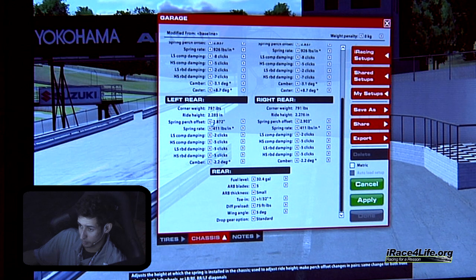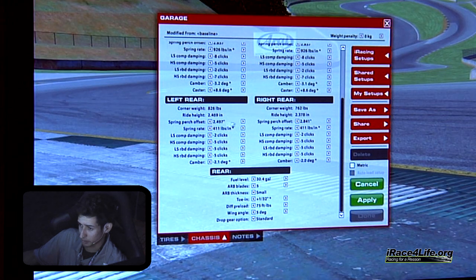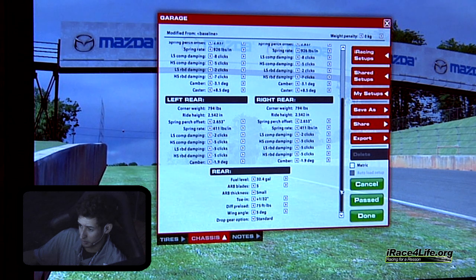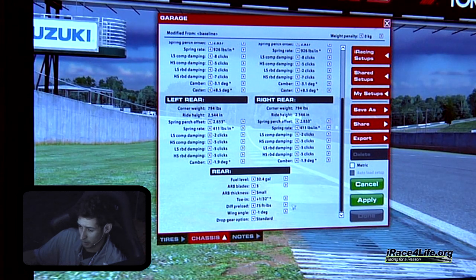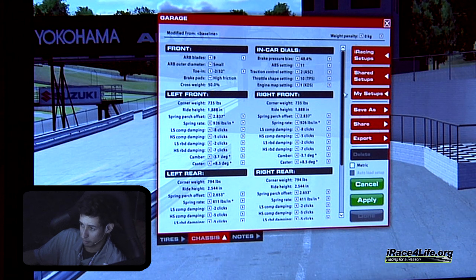At Road Atlanta, we're running relatively low — at this track you want to run about 2 clicks from the lowest. I'll be running about minus 1 or neutral wing here in the BMW. You can see the lowest is minus 3, so we'll go with minus 1. Generally I'll have toe at minus 2 in the front and plus 1 in the rear.